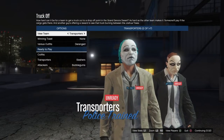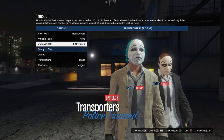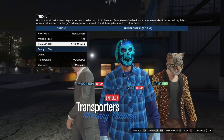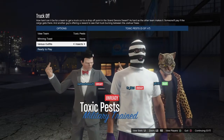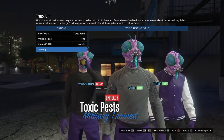So when you spawn in, you want to be in the team called Transponders. Then you want to go to Versus Outfits and go over to — I forget what you call it — I think it's Insects. Yeah, go over to Insects and you can see you're wearing the purple joggers.